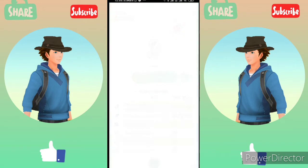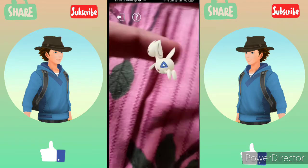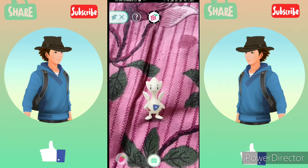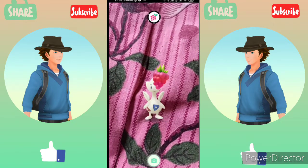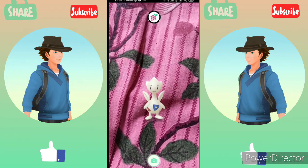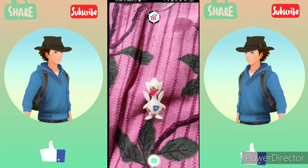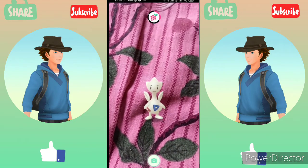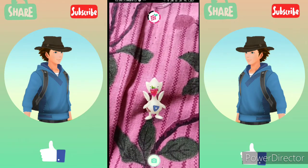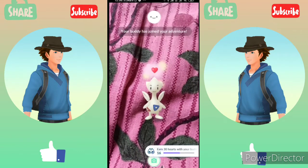Click on play — it will take you into AR mode. Click OK and AR mode will open. Now you have to feed your buddy some berries. You can feed any berry you want; I usually stock up on razz berries and nanab berries. You have to make sure that the indicator above is filled by feeding the berry. As you can see, after the third berry I fed, the indicator is full and we have earned a heart.